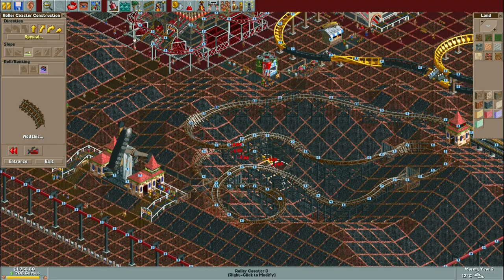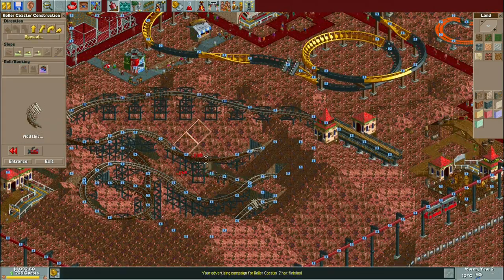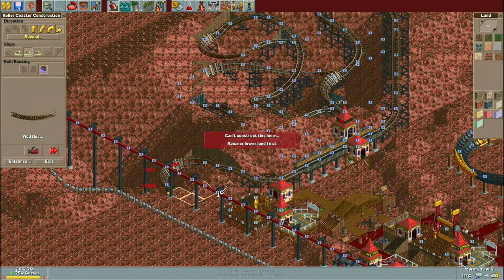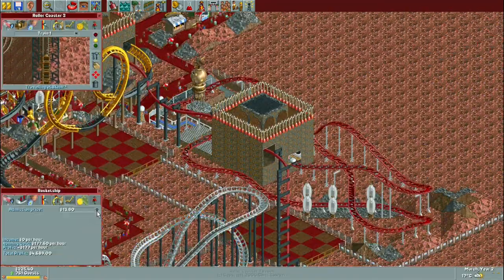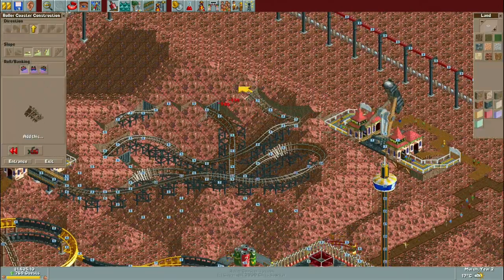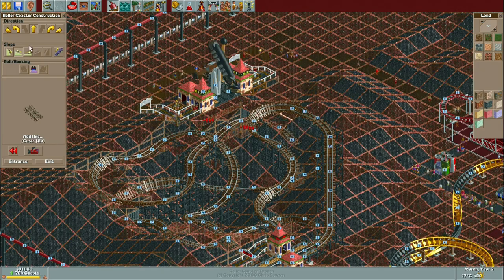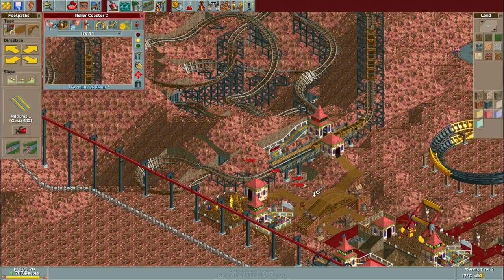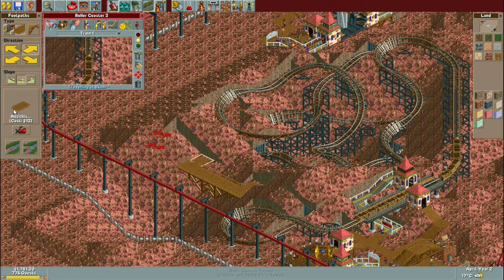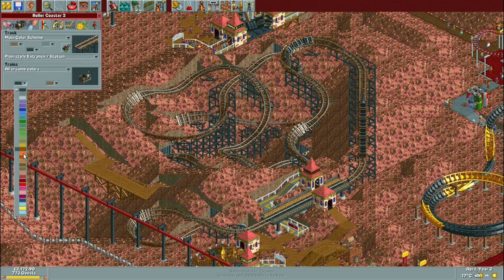Then I started on a mine train coaster. I mentioned the mine theme earlier and it wouldn't really feel right to not have a mine train in a mine-themed area. Like most mine trains I've been building lately, it's pretty small and not too high off the ground, but it is fairly fast — with lots of tunnels, twists and turns. It makes pretty good use of only being about three height units between the station and the crest of the lift hill. The stats turned out really nicely and I think I was able to charge about $16 a ticket, so this collection of coasters should guarantee a pretty healthy revenue stream.